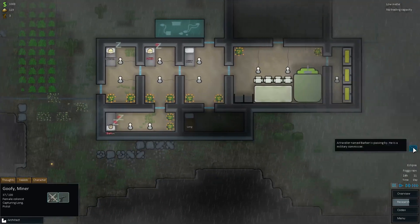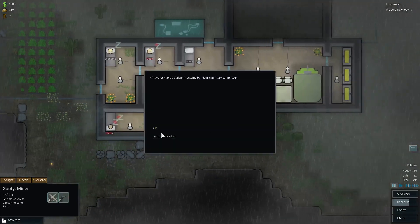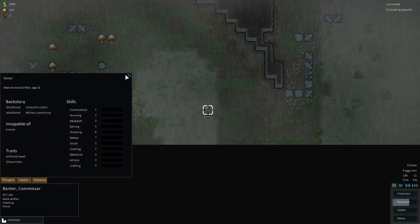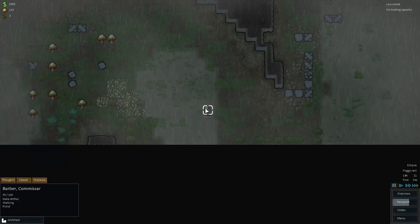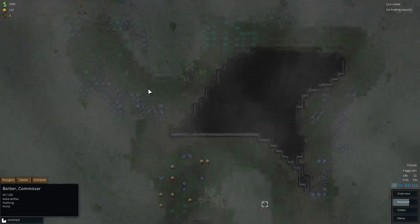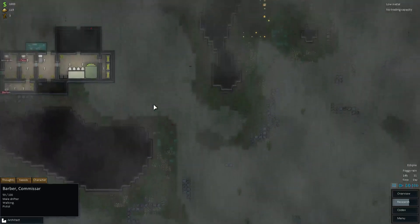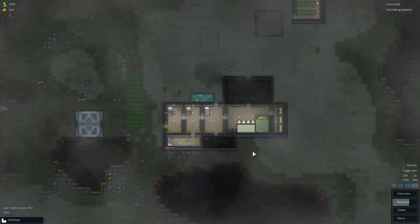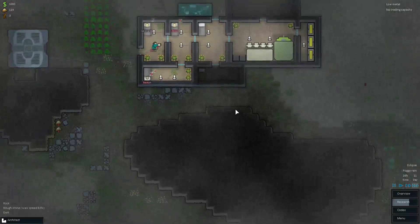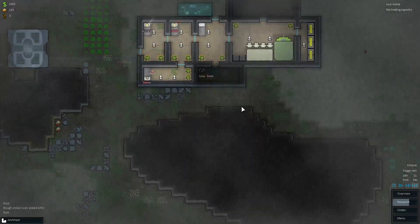Traveler named Barber is passing by. He is a military commissar — commissar? Commissoodie-doo? That's going to happen every episode — I'm going to mistake something or not know how to pronounce something. So I'm just going to go like, booty-doo, boo-de-doo-da-ba-doo-boo. There's something wrong with me.